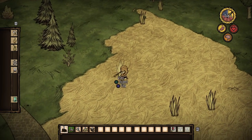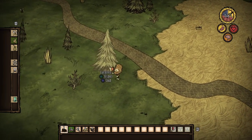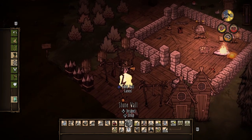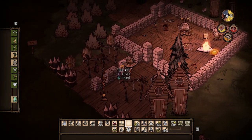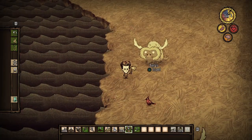You need to eat regularly and certain items will increase your health bar as well, but it's the sanity that's a bit trickier to manage. The nights are the first problem — if you don't have a campfire or torch you'll die, because in the dark your character will get attacked. But even with light it will still affect your sanity, as will confrontations with enemies and some dark objects you find on your travels.